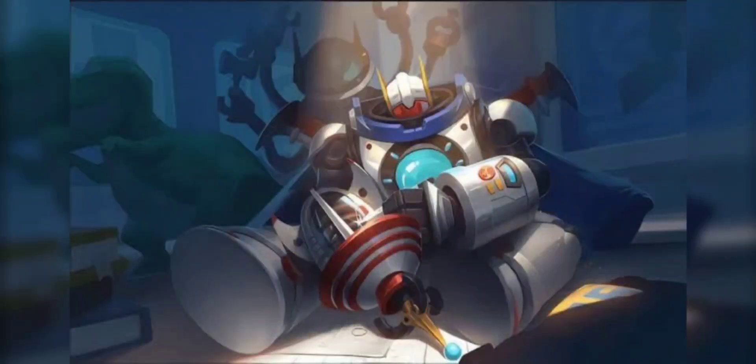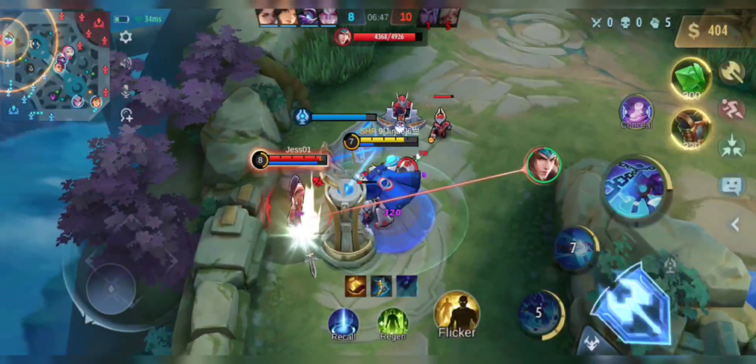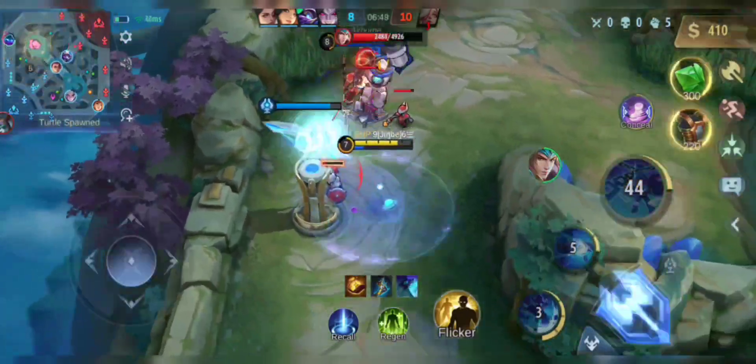Last on the list is Atlas. This is how I set up my items and emblem. Atlas is currently one of the best tanks, as he can set up fights and ganks effectively.